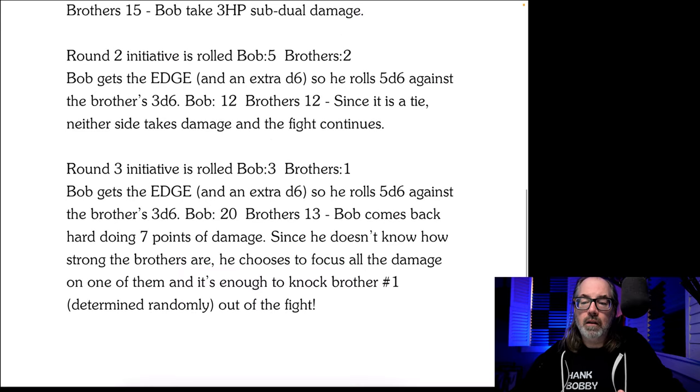Round two: initiative is rolled — Bob five, brothers two. Bob gets the edge and an extra D6, so he rolls five D6 against the brothers' three D6. Bob: 12, brothers: 12. Since it's a tie, neither side takes damage and the fight continues.